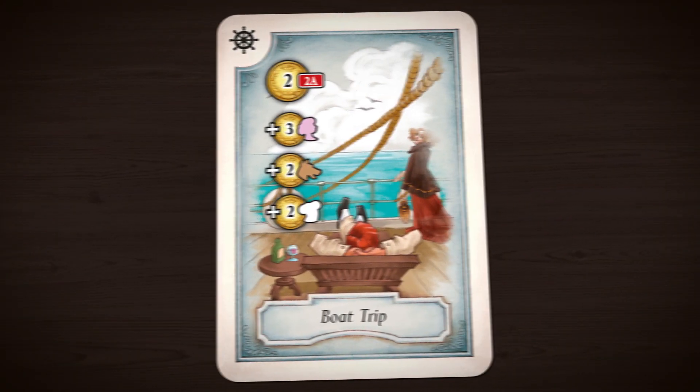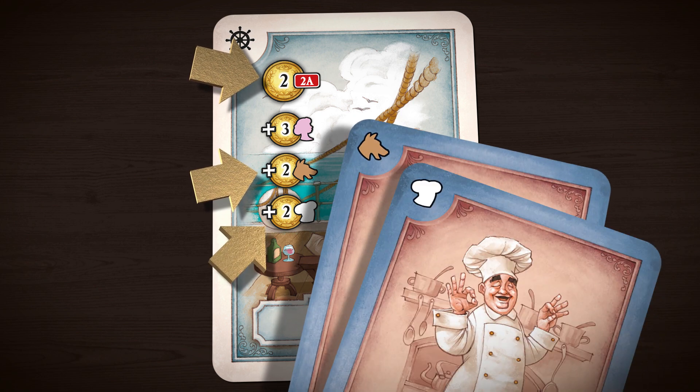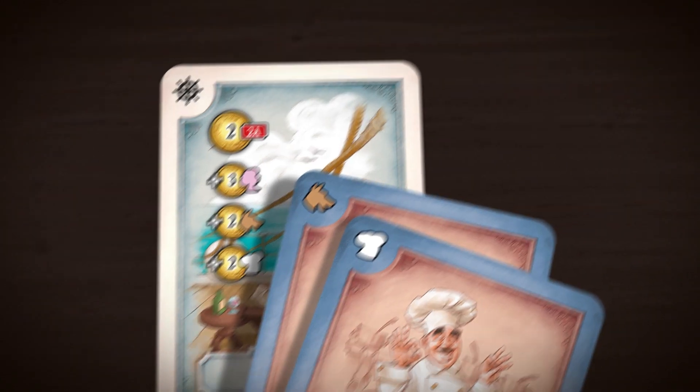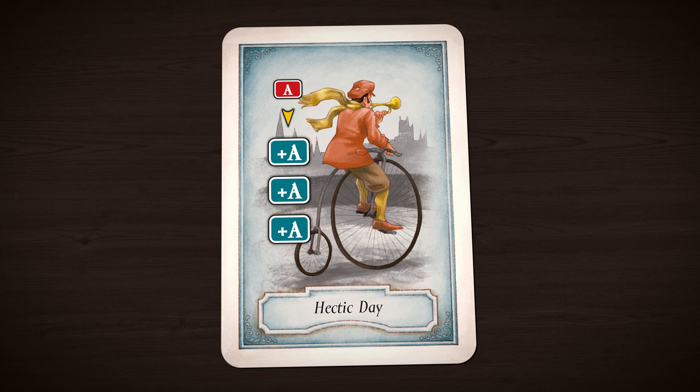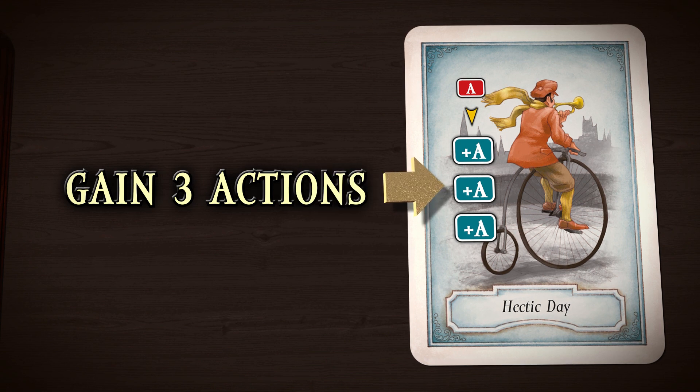Some cards have multiple companions on them — any or all of these companions may be played. So if you wanted to, you could go on this boat trip with just your dog and a chef, despite what your friends might say. Some event cards have other special abilities. The Hectic Day card allows you to gain more actions as you speed around London on your brand new Penny Farthing.